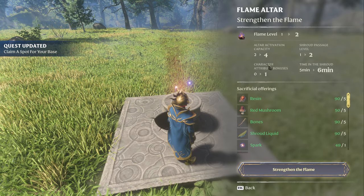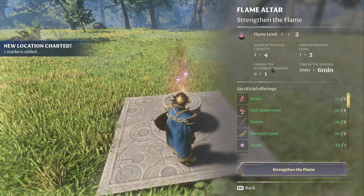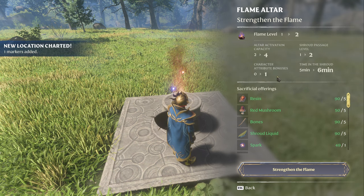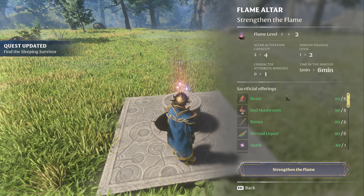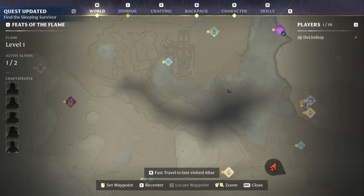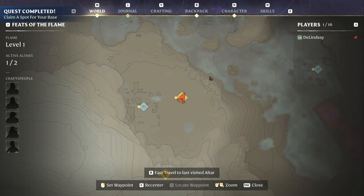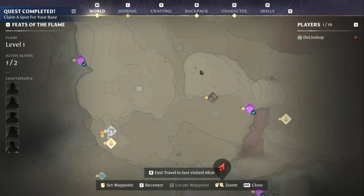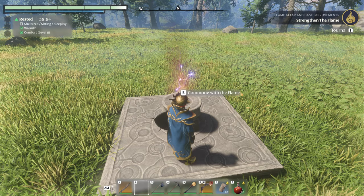Right here where it says 'flame level' — it allows you to get more attribute points, pass through better shroud, have more shroud timer, etc. We've all been afraid to upgrade it because we don't want to go farm all those resources just to upgrade this, and then later decide we want to build somewhere else and need to move our altar.